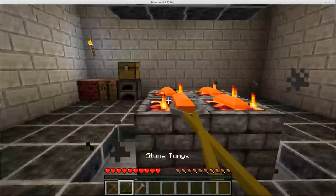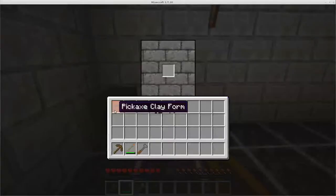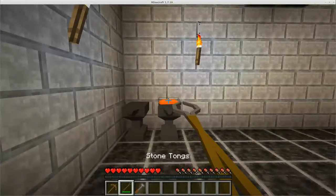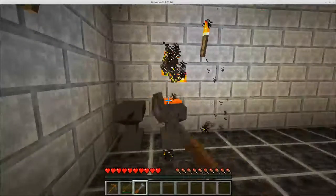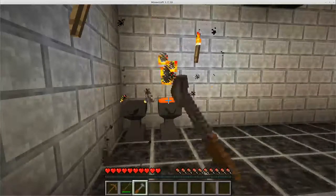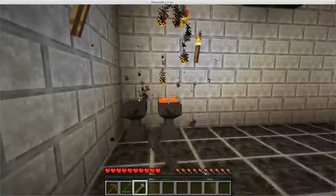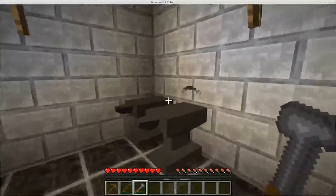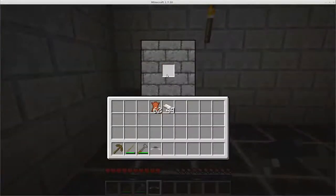Let's get to work on these hot iron ingots. Let me get some third person action. Let's put our clay form inside and put our ingot on top. Now we're going to work the ingot into the clay form. There we go — we got ourselves a pickaxe head! Pretty cool. It also consumes the clay form.